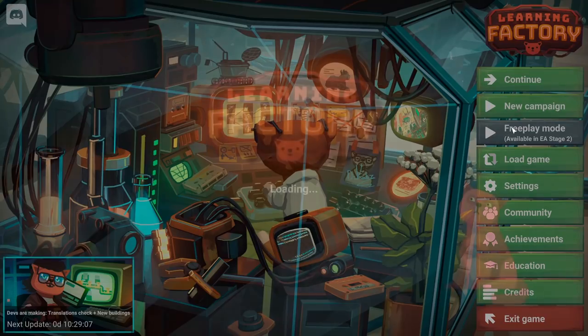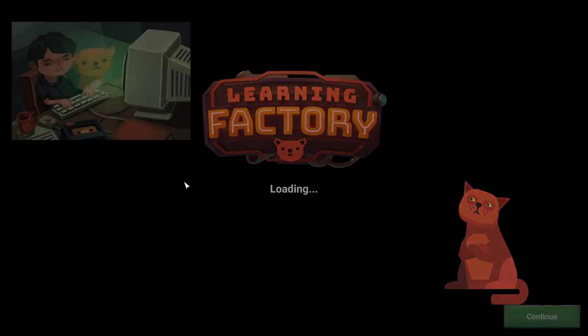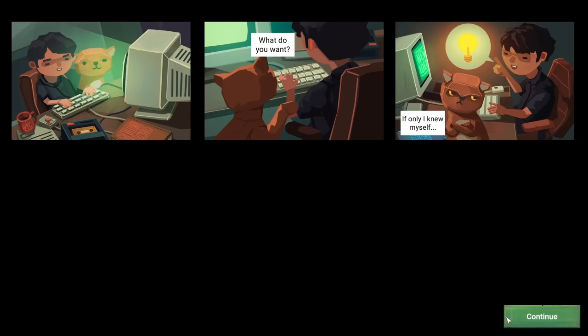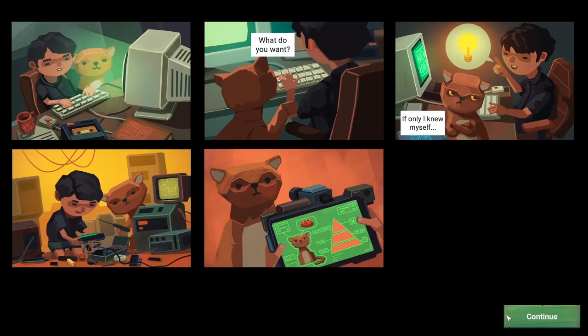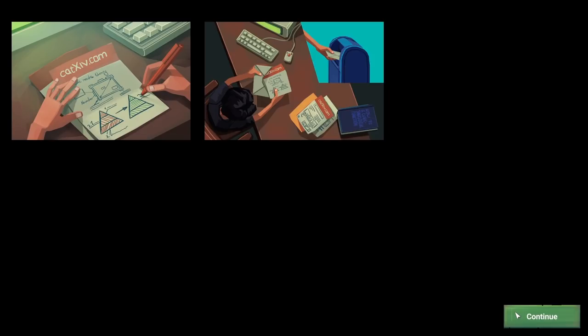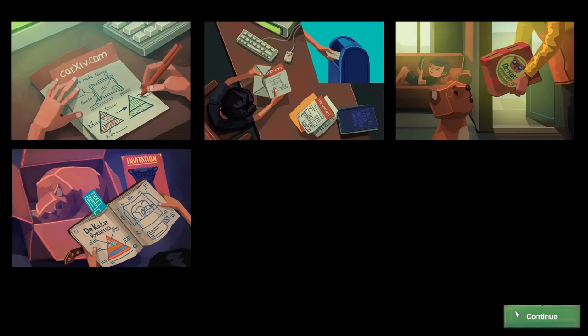Let's start a new campaign - it looks like there'll be a free play mode coming in early access in a future update. So here's the scientist working with his cat. The cat's dissatisfied or something, so the guy ends up working with his cat designing a cat sensor to determine that the cat is hungry, for some sort of kibble or food. He writes to catxiv.com, or at least that's what he's designing, and ships it off to what I'm assuming is a patent office. And now we have ourselves a pyramid.